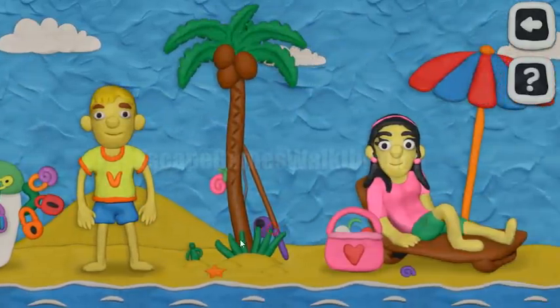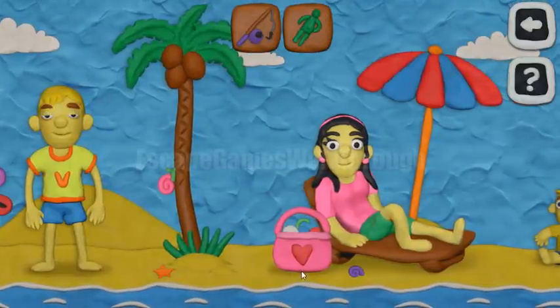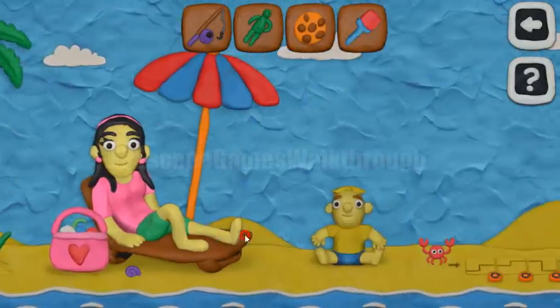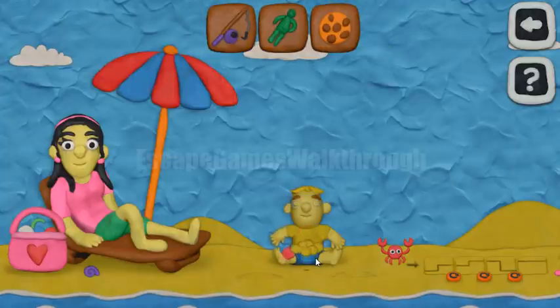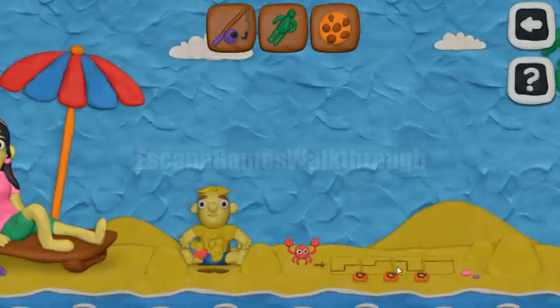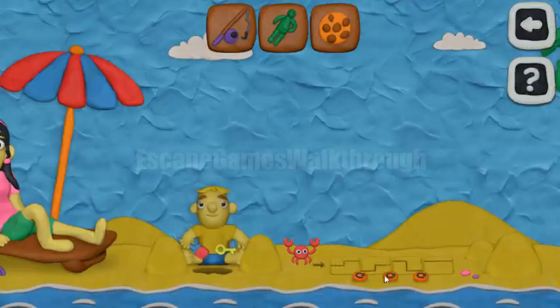Going to the right. Let's take this toy soldier and a fishing rod. Here in the back we can find the cookie and the shovel. So this shovel we can give to this baby boy, so he will dig out a key now. And while he is digging, let's make this puzzle.